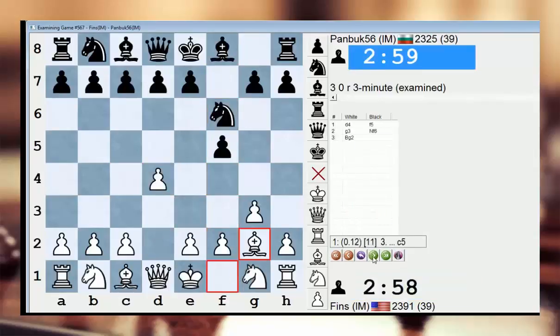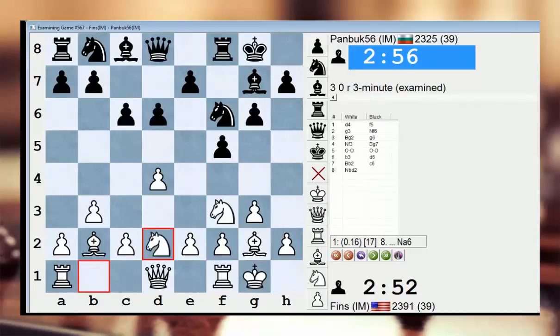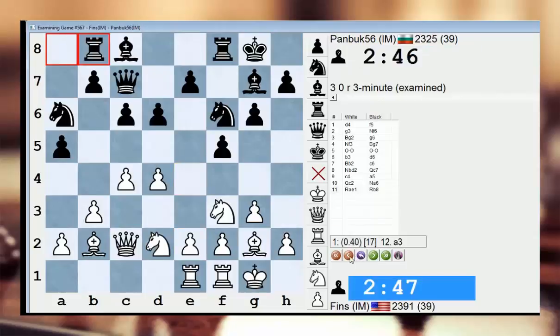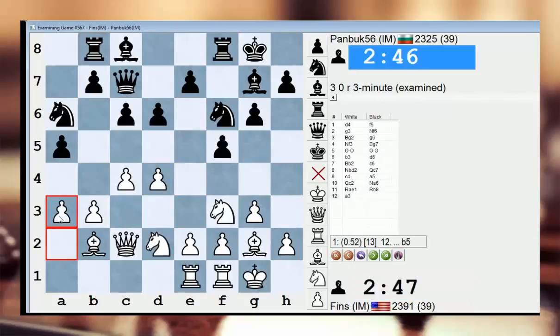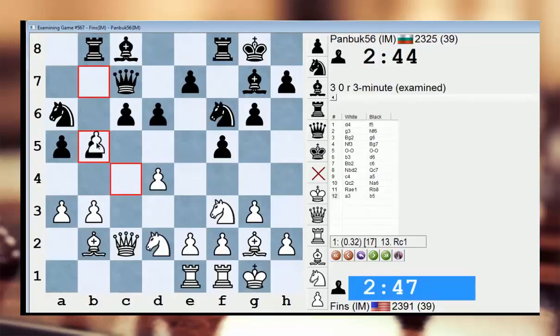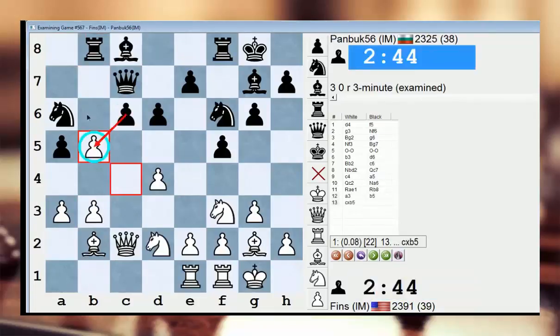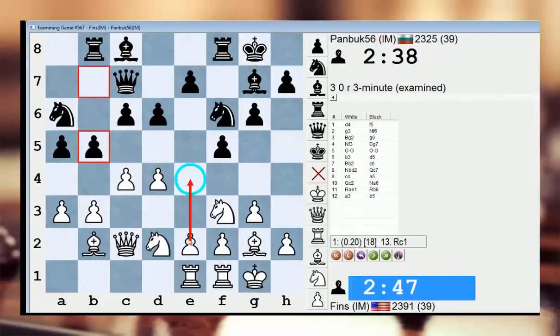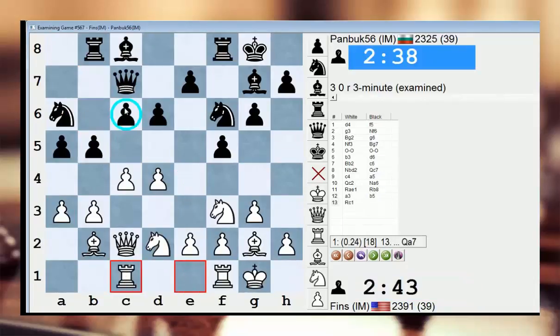So mistimed pawn break — that e4 move. So e4 was just unfortunately timed. Should have invested one tempo to play a3 or maybe bishop c3. Although bishop c3 allows b5 — I suppose that is the point of rook b8, trying to gear up for b5. But if a3, b5, I could take — and he could take with the b-pawn, actually, his knight is protecting his queen. Maybe do as the engine suggests: just give up on the idea of e4 and switch to pressuring the c-file — Rook c1. I guess I was never actually pressuring the c-file.